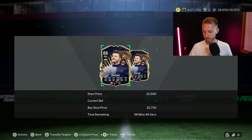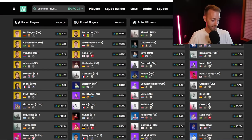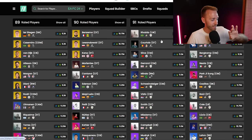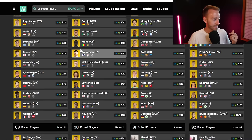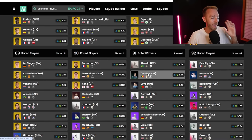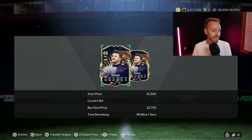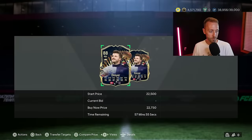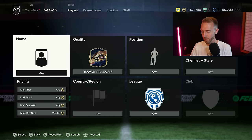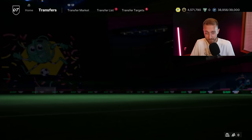Especially today if we get more icon player pick SBCs, TOTS cards could go up more. On the fodder side — every single fodder price from 91 rated and below, even some 92s, are at minimum price: 5.1K minimum for 87s, 84s and 85s at their minimum, 90s and 91s the same. Everything is minimum price in terms of fodder and not even selling. If you pack a 91 Gerard, don't even bother listing it — just use it in an exchange or put it into an SBC, because they're all minimum price in the market. Everybody has fodder; nobody needs to buy it except TOTS cards.